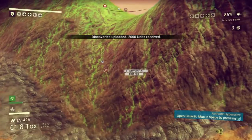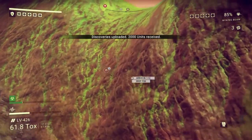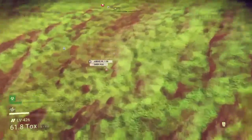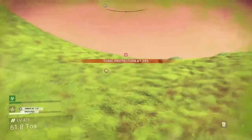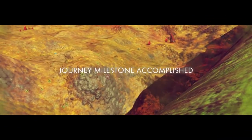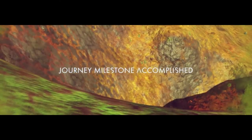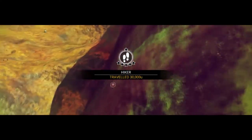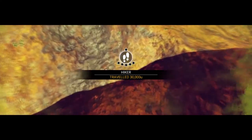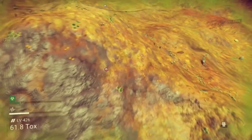The first planet with some water on it — we'll name it Rama. That's a lot of stars. Kids are always loud.